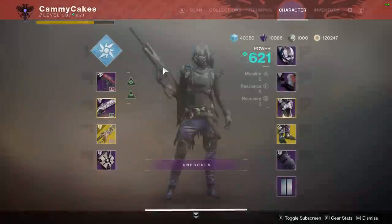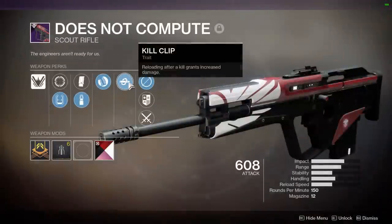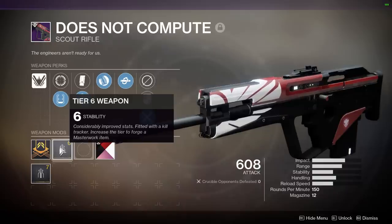So if I had to handcraft a scout rifle, this would pretty much be it. Kill clip, hip fire grip, let's put that crucible tracker on it, steady rounds, and a short zoom scope with a stability masterwork.